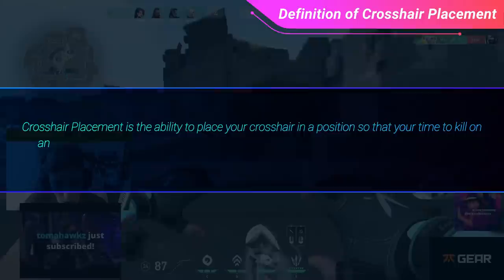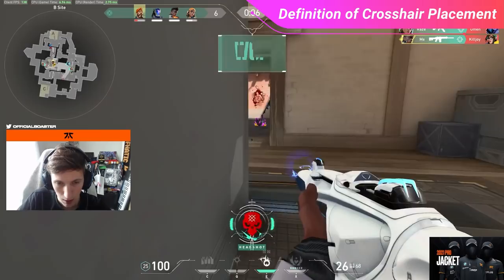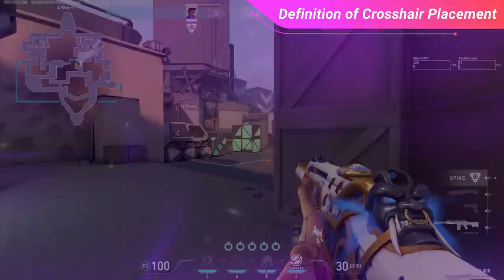Crosshair placement is the ability to place your crosshair in a position so that your time to kill on an opponent is the least amount of time necessary if they were to appear on your screen. This comes down to how skillful you are at visualizing how an angle will look before you see it, and how a potential enemy will be placed within that environment. Envisioning this encounter right before you set up your peek is the key step in how successful you'll be at punishing an enemy.